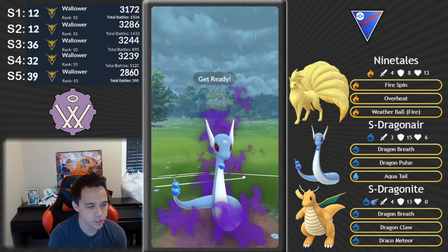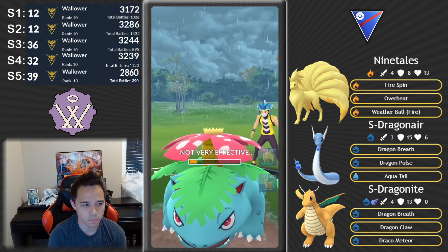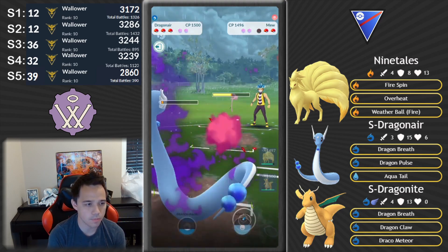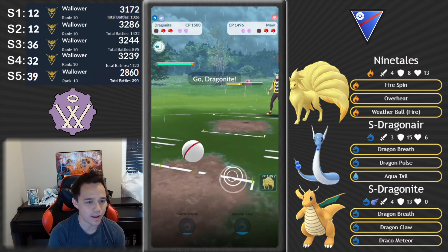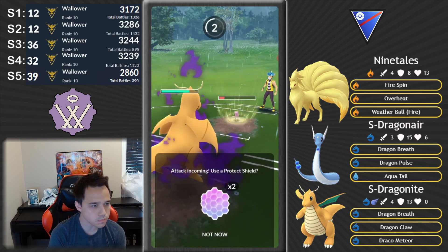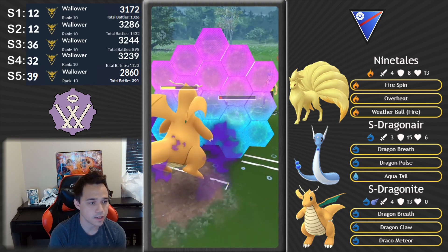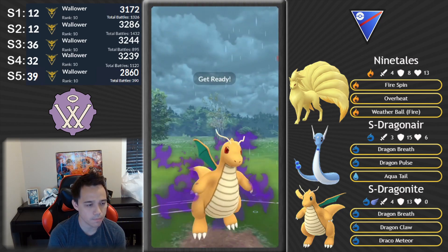They come in with Venusaur. If you ever see a Venusaur on the opposing team, it's almost a free win. It doesn't usually come in on your Dragonair, but that's why I think my opponent might know I'm running Ninetales, Dragonair, Shadow Dragonite — because that's the best place for their Venusaur to come out. So because they switched in Venusaur I'm able to switch in Dragonite and get a free easy tank of Surf.